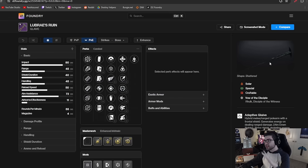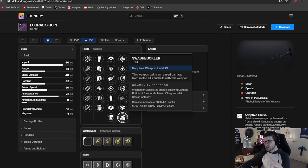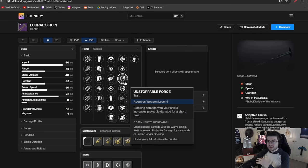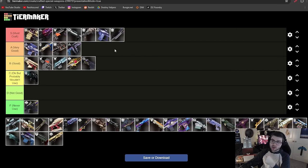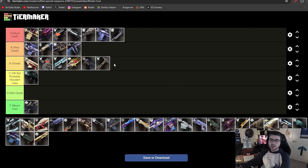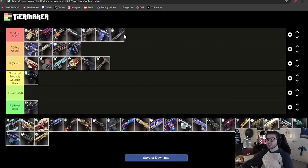Lubrae's Ruin is a cool glaive on its own, and it has solid perks: Grave Robber with Swashbuckler for melee-reload damage cycles, Immovable Object alongside Unstoppable Force, and Surrounded. It doesn't have as many strong perks as Judgment of Kelgorath though. Most of the time you're using glaives for utility, not DPS, and for utility-based perks Judgment of Kelgorath is just going to be better. That's why Lubrae's Ruin goes in B tier.